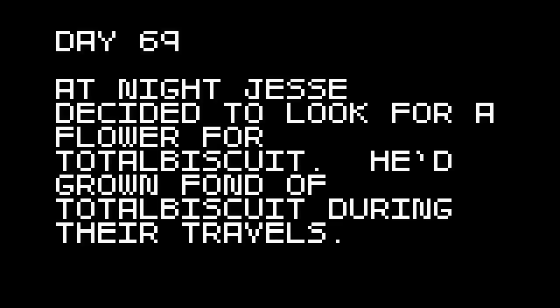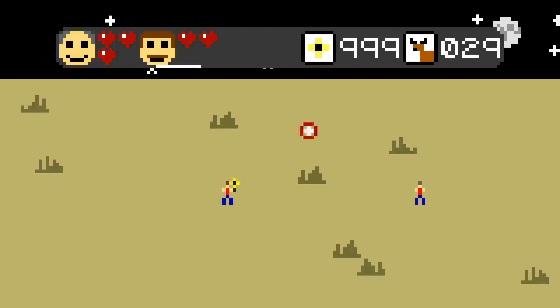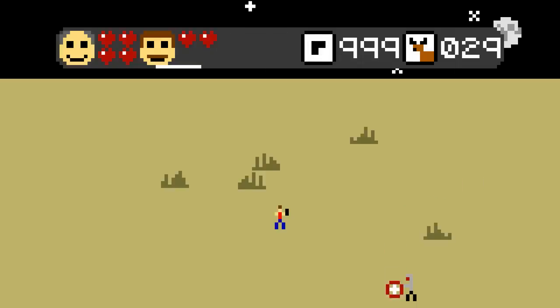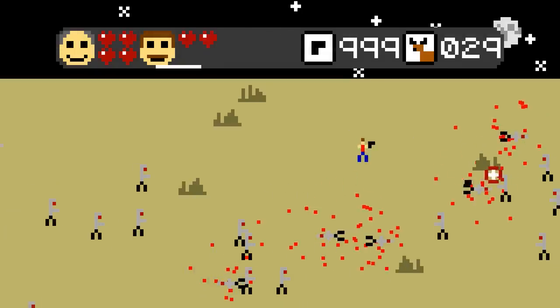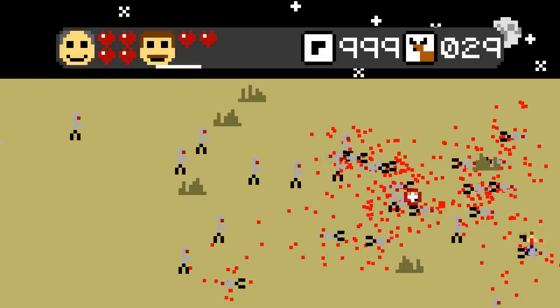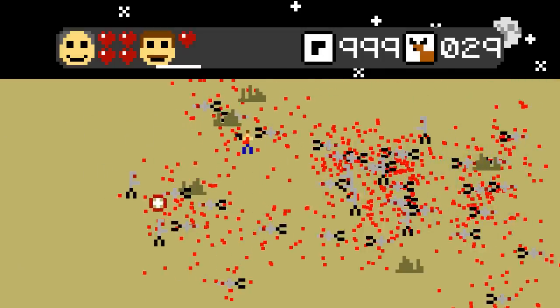At night, Jesse decided to look for a flower for Total Biscuit - he'd grown fond of Total Biscuit during that... Jesse brought the flower back to camp and gave it to Total Biscuit. 'I love you too, Total Biscuit replied.' The two went into the wagon... This story is turning itself into a giant fanfiction already, and I hate it so very much. I'm going to find this on Tumblr later, aren't I?